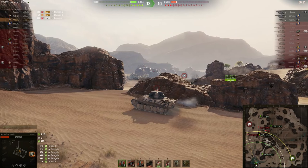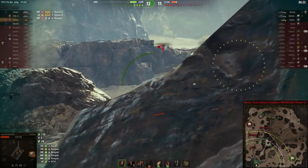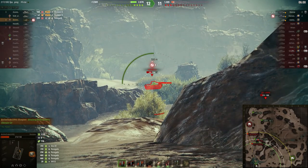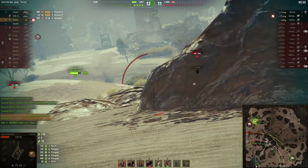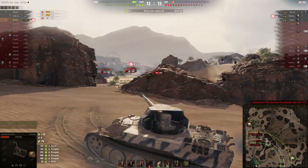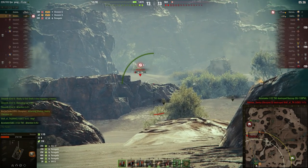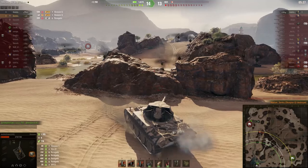Our WZ 120 decides to push ahead. I do not want to get smashed by that Scorpion G again. I've been spotted — not really sure how. I see what the Scorpion gun can do — it'll put a round in the dirt and then thread a needle like it did on the STRV. The T92 driver wisely dove into cover away from my gun. My gun reloads and the Scorpion G pulls out — not even looking my way — and I take him out.